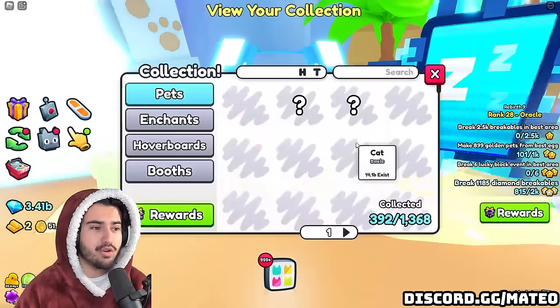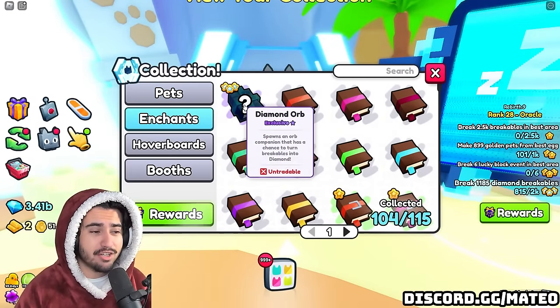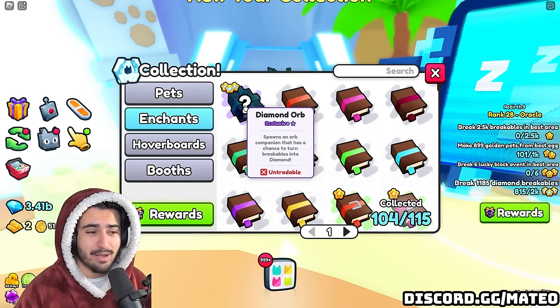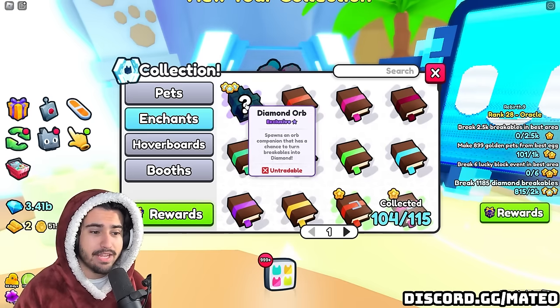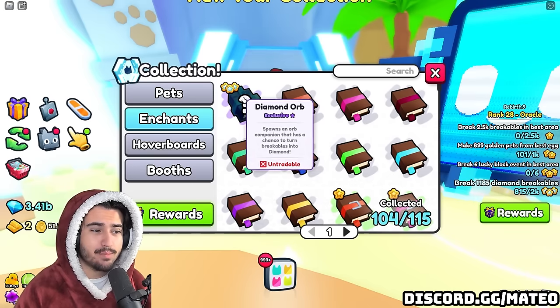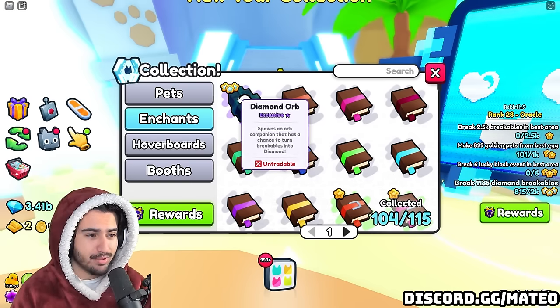One thing that a lot of people notice is that if you go over into the index and then go to enchants, you can actually see the diamond orb is already in game. So this isn't just something that somebody made up or found in the files — this is something that is in the index that big games intends on people actually being able to get. If we read the description here, it says it spawns an orb companion that has a chance to turn breakables into diamond.